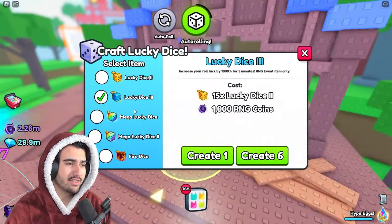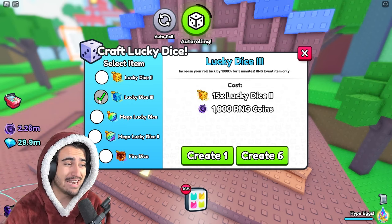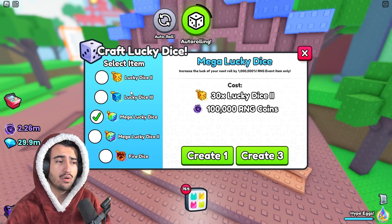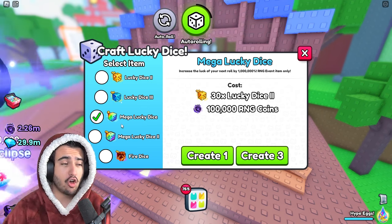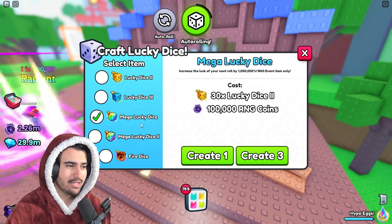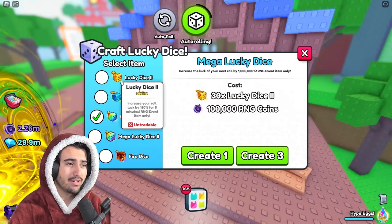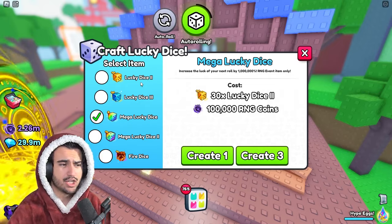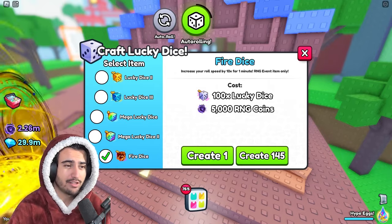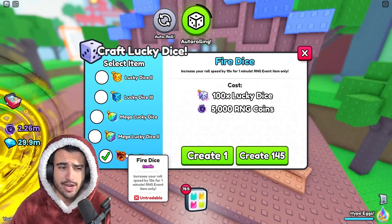If we go over to the dice crafting merchant, we'll see the new lucky dice threes that require 15 of the lucky dice twos. I definitely suggest not making these, because the mega lucky dice actually still only take the lucky dice two. Pretty much all the dice you get should be going towards these mega lucky dice twos. Don't waste your time getting the lucky dice threes or the fire dice. When you do open the mega lucky dice twos, you should stack one of the lucky dice twos as well as a regular lucky dice to give you the max amount of chances. The fire dice takes 100 regular lucky dice just to make one, and only gives you a 10x speed boost for a minute — so do not do this.